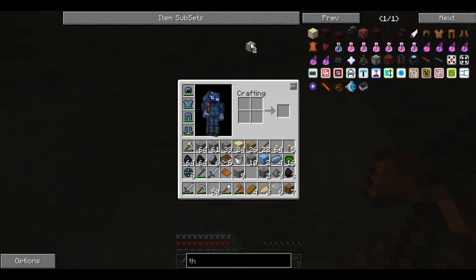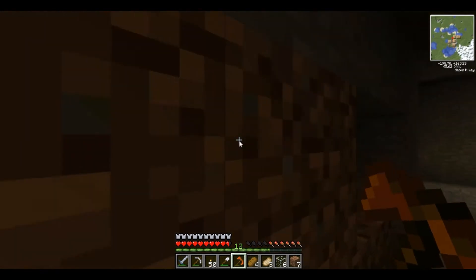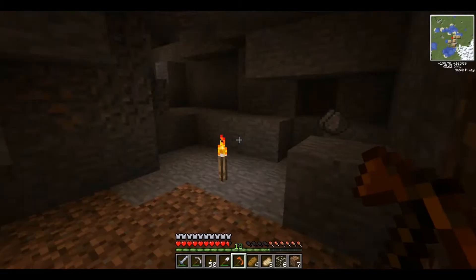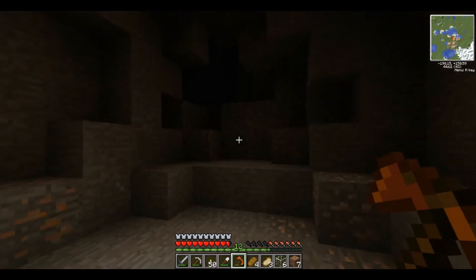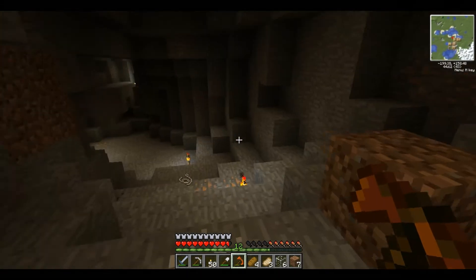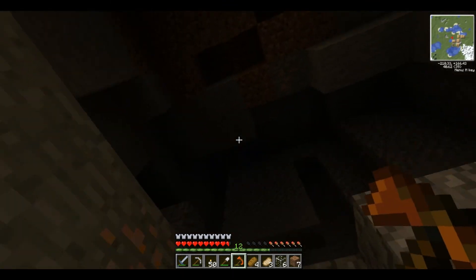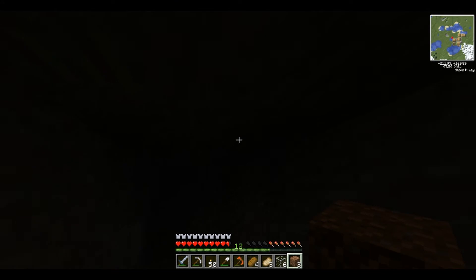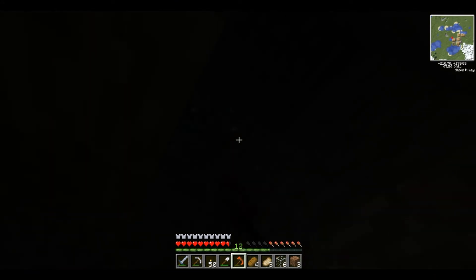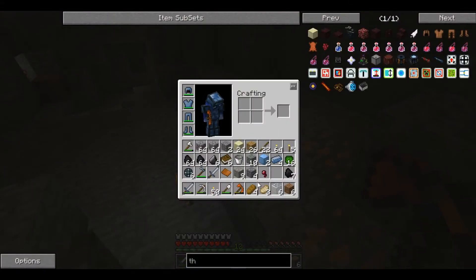Copper, tin — should have really emptied out my inventory before I came down here. What don't I need — do I need tin, do I need copper, do I need books, do I need gravel? I think that's all the ways, actually. It's time to start digging back down — there's some platinum up there actually, get that. Did I get any gravel from that? Yes I did.